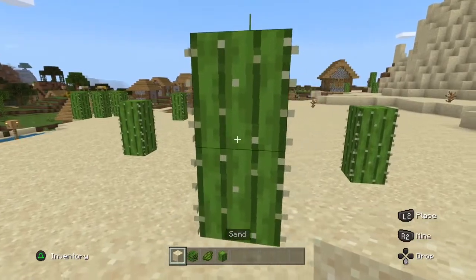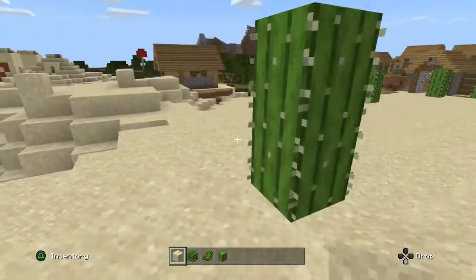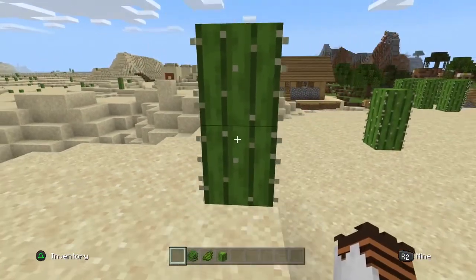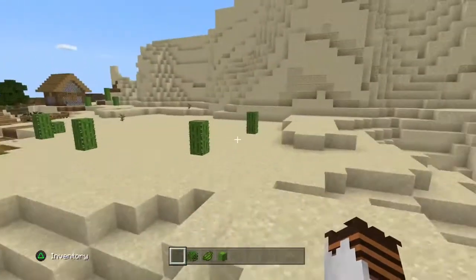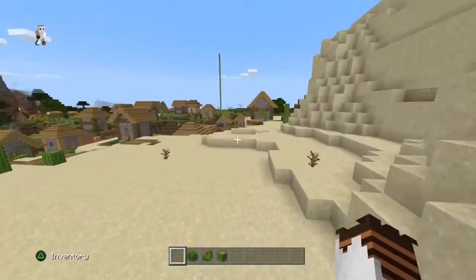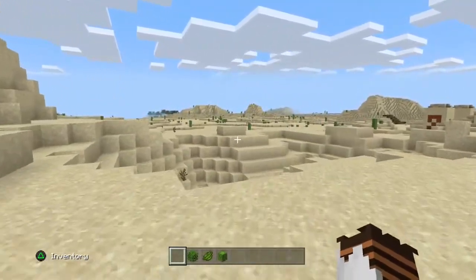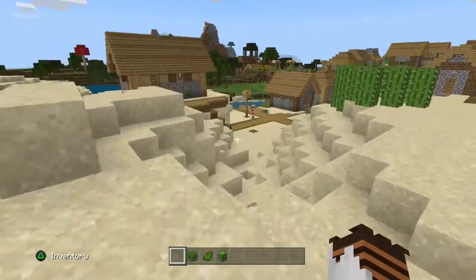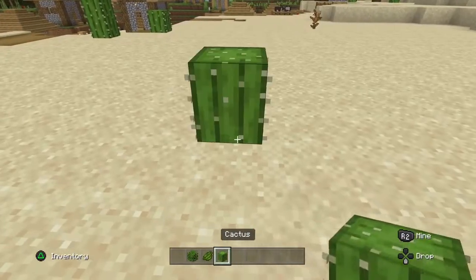Let me do a demonstration. I have a little bit of sand here, I throw it, and bam — it disappears. No matter how much sand I have, I threw all of them and they disappeared. I can break the cactus and it gives me the cactus back. Cactuses are a great and safer way to dispose of items instead of risking setting your home or yourself on fire.